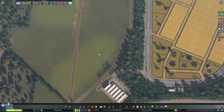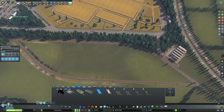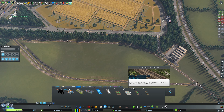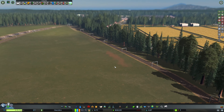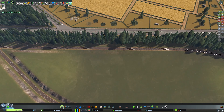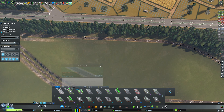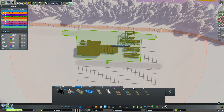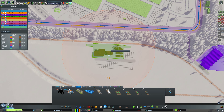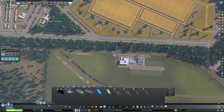Right, so here I want to add a train station. What's the difference between these tracks, by the way - what's this 'generic double two-way'? Oh, they just look different. Okay. Let's just put a normal road here - grab the cargo station and add it. The problem with this cargo track here is that...